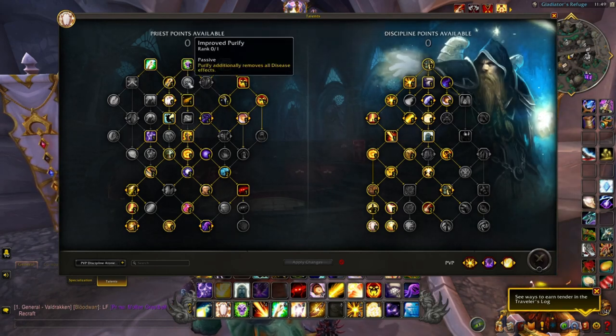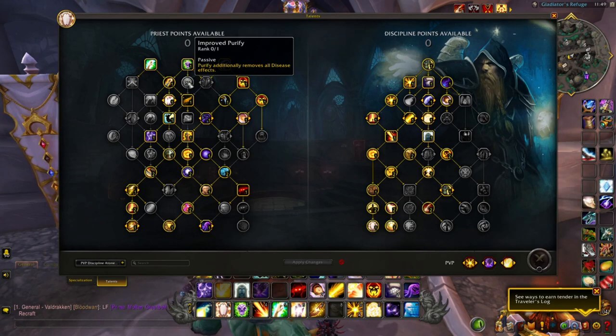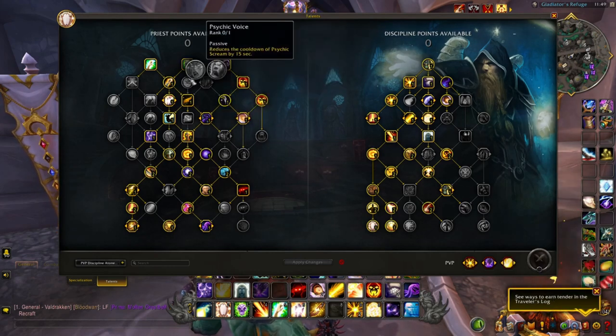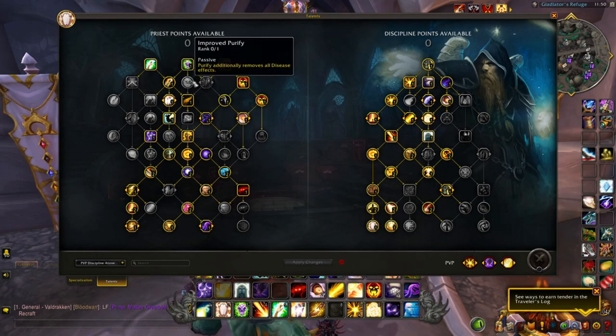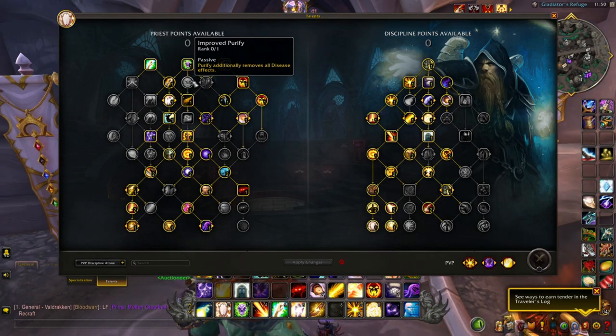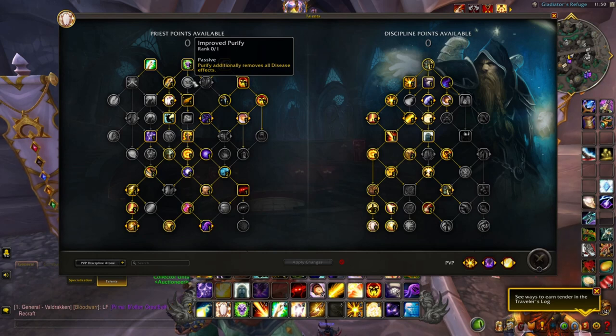Improved Purify — not necessary. There's just one class that applies a disease effect in RBGs, and diseases decay quickly. With an 8-second cooldown for Purify, it's not necessary to have in your kit — it's more of a PvE talent than PvP. Unless you're getting trained by a Death Knight in the backline, you won't need it. It's not necessary to have Improved Purify; just make use of another talent instead.